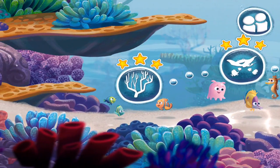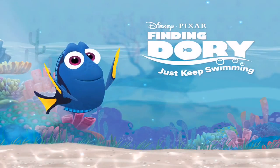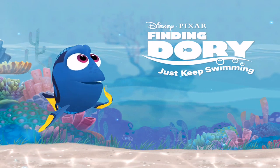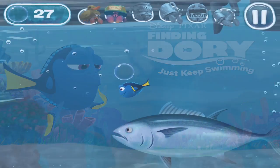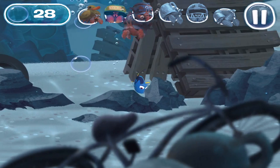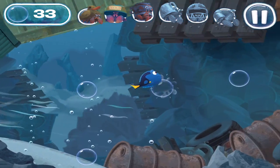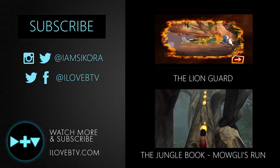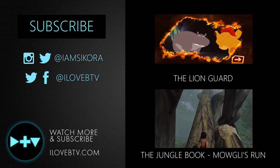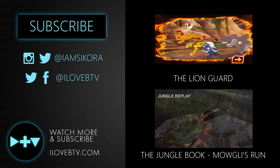Great, we got three stars — which is totally awesome! We're going to continue playing more levels in Finding Dory: Just Keep Swimming, but we'll do that in another video. You can get the game yourself on the App Store — it's called Finding Dory: Just Keep Swimming, and it's really fun. I can't wait to see the movie and play more levels. It looks like Dory's getting to a creepy dark place in the next few levels. If you want to see what happens next, make sure you keep watching and click that subscribe button — we've got a lot more Finding Dory coming! We love games and we love Disney, so check out our coverage of The Lion Guard and Jungle Book: Mowgli's Run.